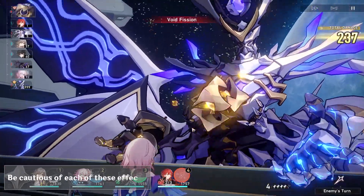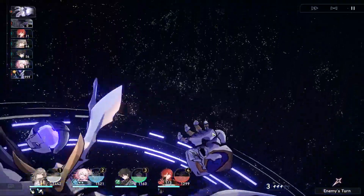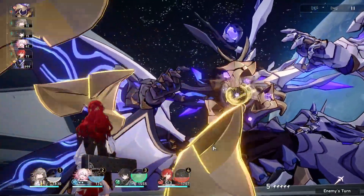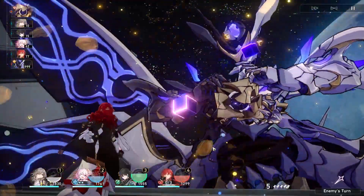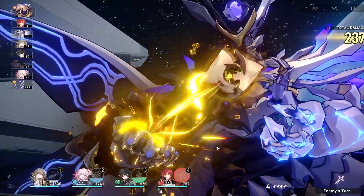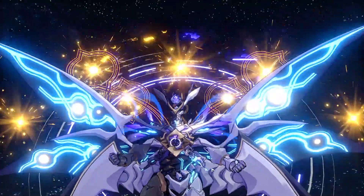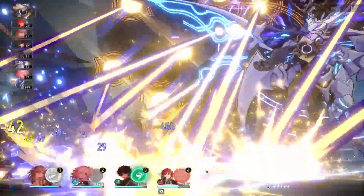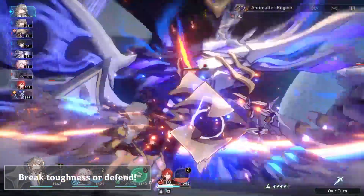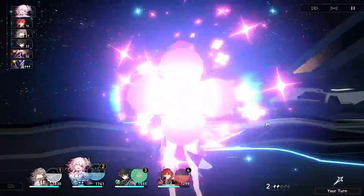The right arm deals imaginary damage and is able to imprison your team, while the left arm deals quantum damage and can entangle you. The middle core at first is only able to deal a bit of area damage and buff the other two hands, but in the second phase it can restore the toughness of both hands and has a large area damage attack after it charges for a turn. Breaking the toughness of the core will stop this attack, or you can create a shield or heal before the attack hits to make sure you survive.